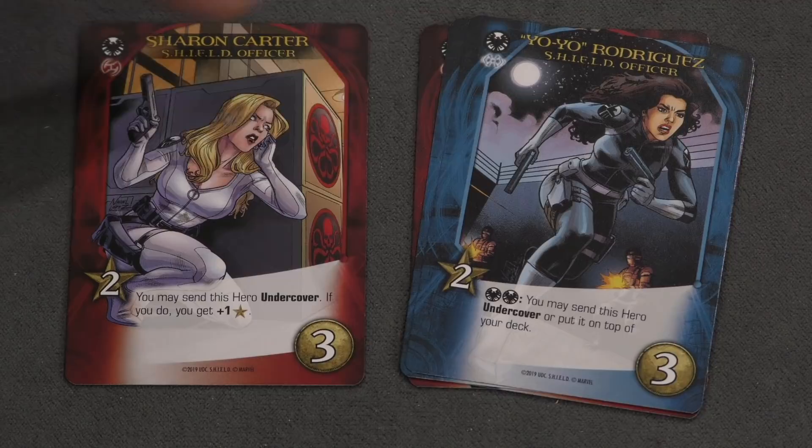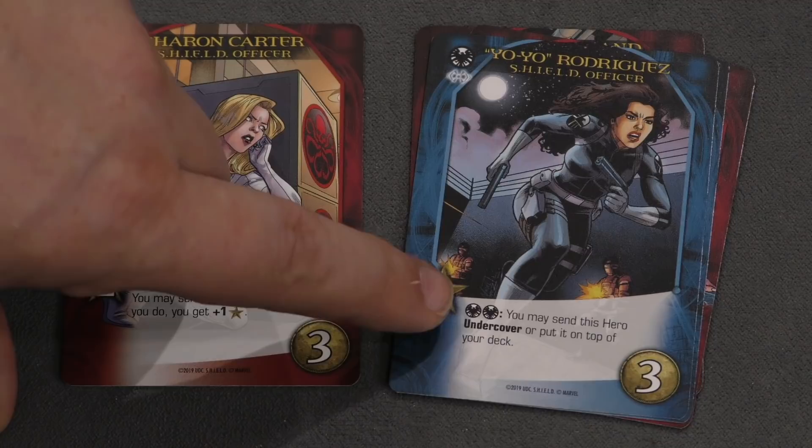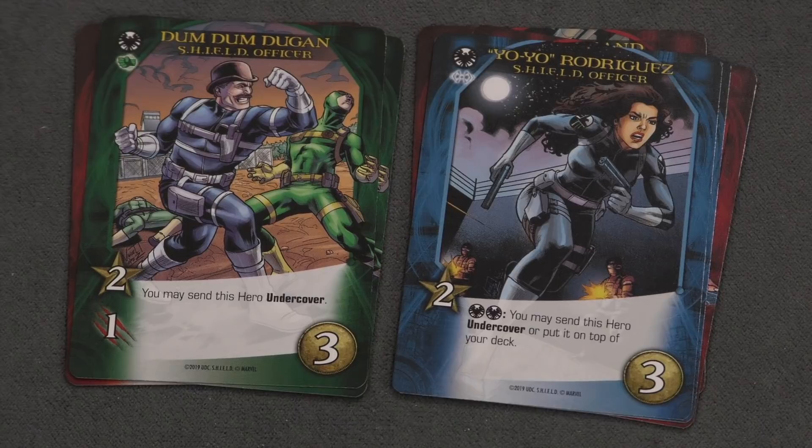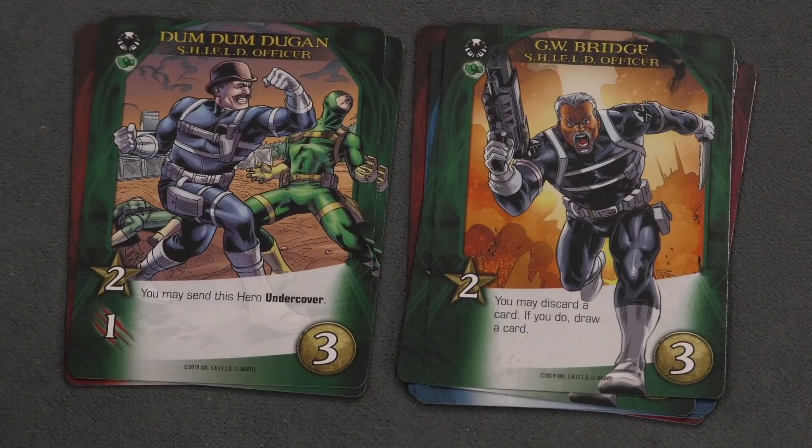All the new Shield officers have Shield symbols and are colored, whereas Maria Hill is not colored. For example, if you have two Shield you can send this one undercover or put it on top of your deck. Dum-Dum Dugan, one of the notable characters, goes undercover but also provides two and an attack. When you buy a Shield agent you buy the top one from the deck, so you're hoping to get one of these cool ones. This card lets you choose to get two, or get one and draw a card. Melinda May simply lets you draw a card if you have three other Shield symbols.